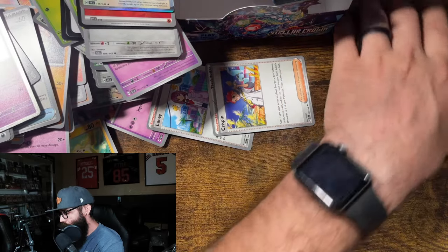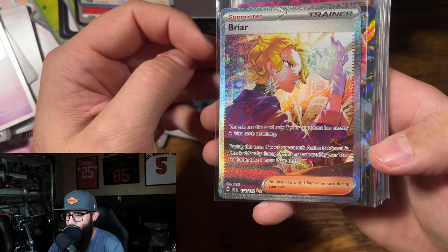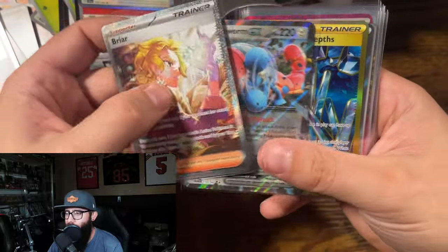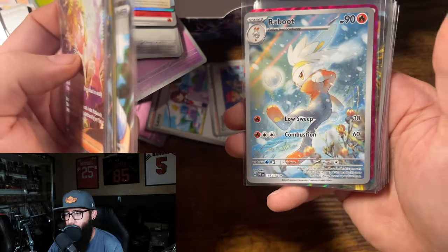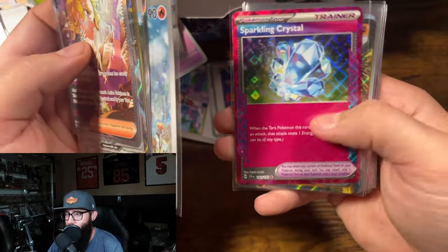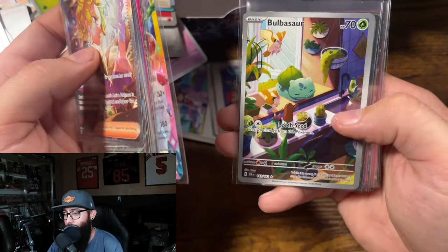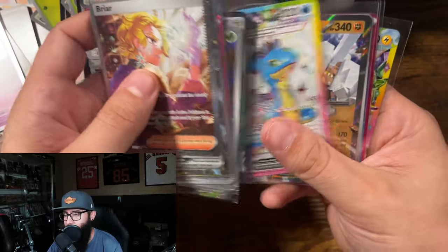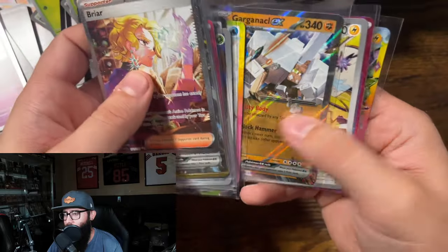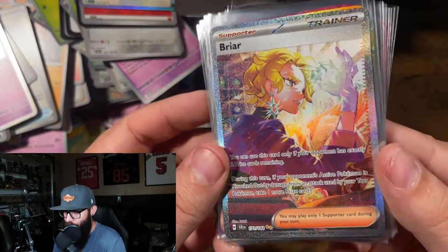So to take a look at our hits — this is a pretty good box. We got Briar — dang, great looking card. We got the EX Orthworm, the gold Area Zero, the Kofu, the Raboot IR, the Sparkling Crystal Ace Spec, Medicham EX, Tropagos EX with the border, the Bulbasaur IR, the Dashbun, another Orthworm EX, the Joltik IR, the Grand Tree, and the Galvantula. Not a bad box right there. Briar is a nice looking card.